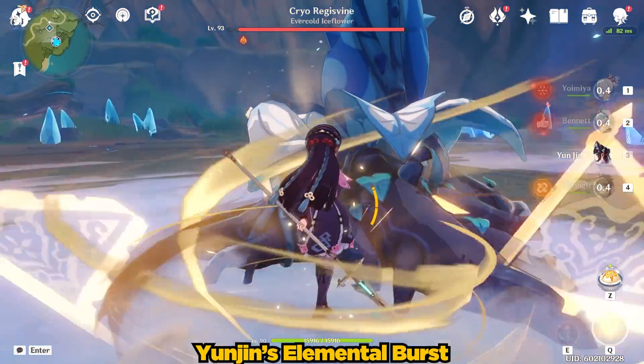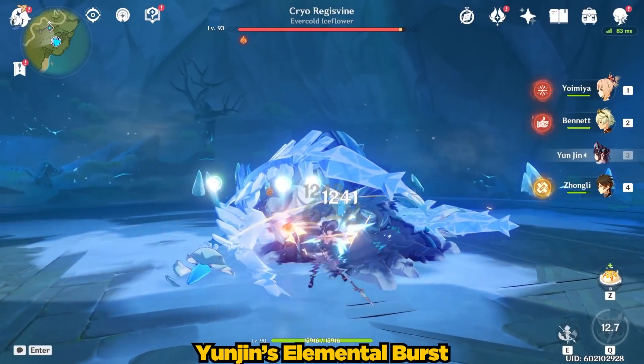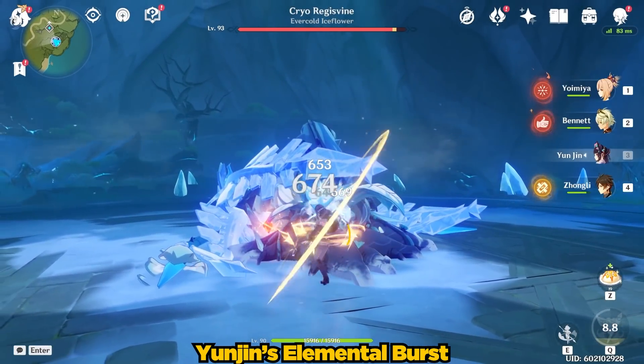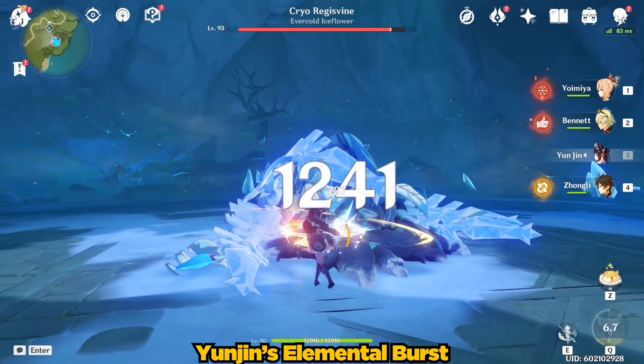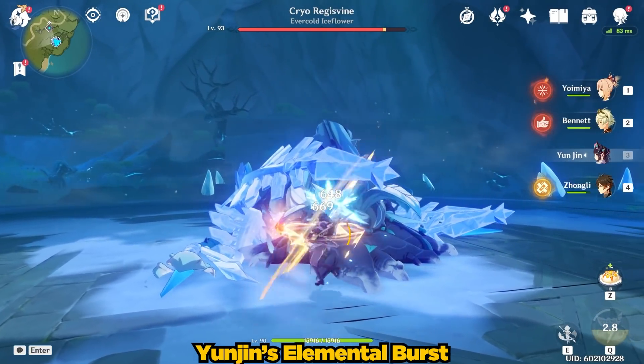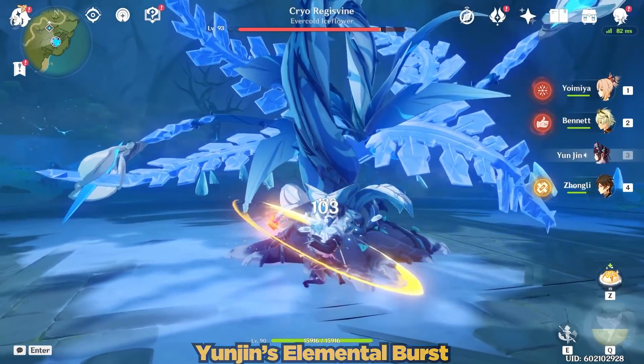Now let's take a look at her elemental burst, Cliff Breaker's Banner. This is definitely the meat and potatoes of Yunjin's kit, as it improves her teammates' normal attack damage based on Yunjin's defense. I'll go through a few examples of her supporting some various normal attack characters.